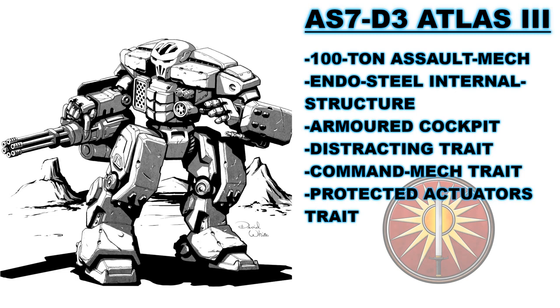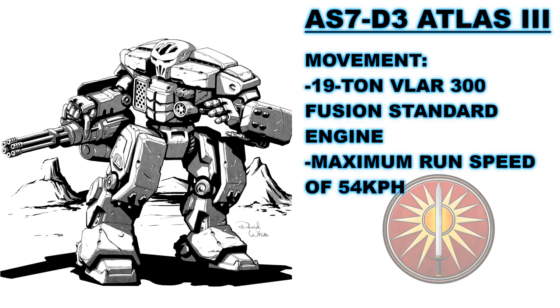All in all, the Atlas III has a huge number of advantages just through the advancements made by Robinson and GM in their updated design. It's not hard to imagine that the Atlas III is not a particularly fast mech, and its lumbering steps are neither quick nor graceful. It is powered by a traditional, tried and tested 19-ton VLAR 300 fusion standard engine, giving it a maximum running speed of 54 kilometers per hour, or 5 movement points in the tabletop game. This moves at the speed of Inner Sphere breakthrough or assault formations — not impressive by any means, but expected strategically for this kind of battle mech in its intended role.